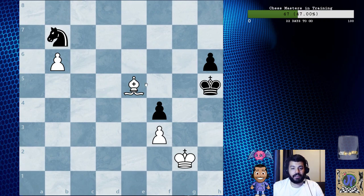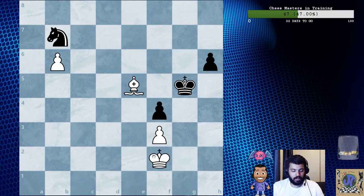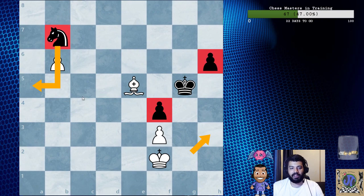King g5, king f2 — and for now white's king cannot penetrate the kingside. King h3 does nothing because of just knight a5. Their two weaknesses are this pawn here, this pawn here, and this square is also a liability.